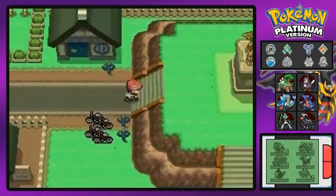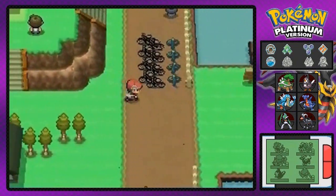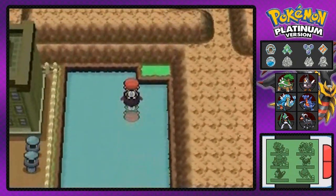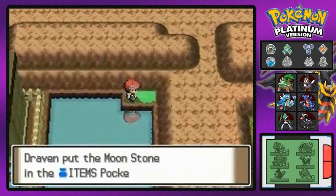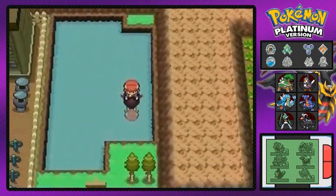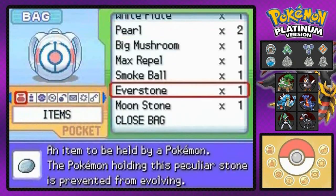This episode is heavily edited just because it used to be 30 minutes. Now that we have surf, we're gonna be going around areas where we needed surf to find items such as the moonstone right here. The moonstone evolves certain pokemon, like Clefairy or anything like that.